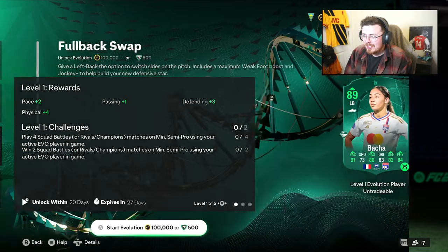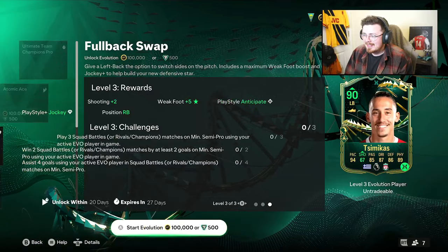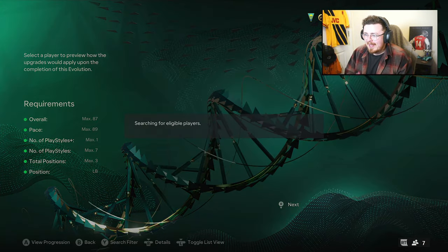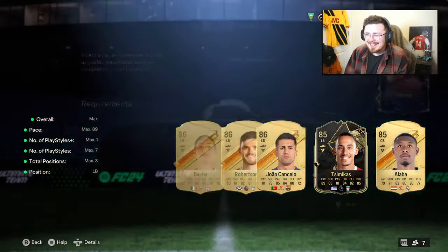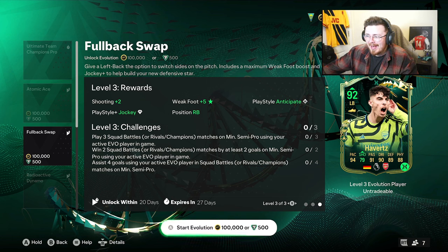My account's kitted out here by the way. Basher, Team of the Week, 94 pace looking decent. Of course you've got the Simakas evo — not bad for Liverpool fans. Looking at Thunderstruck 10 real fast — doesn't look too bad, but only one playstyle plus. It simply has to be Kai. 100k or 500 FC points — that is the real question. Is it worth it? I feel like yes. 100k on the market easily, and I will be paying that, I will be doing this evolution.